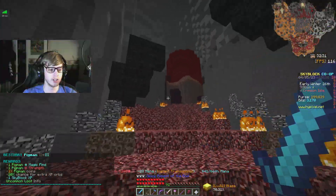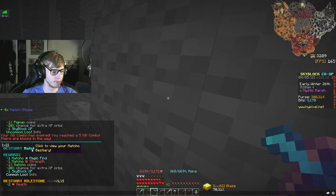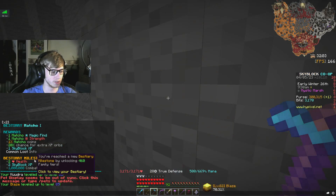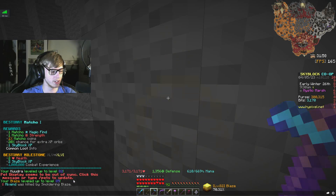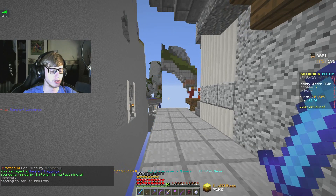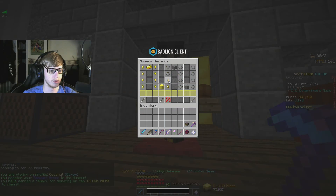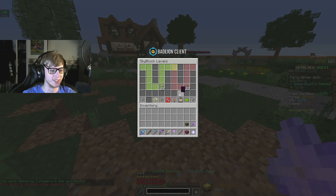I just need to find one macho — boom, there it is, macho level one, which is one mil combat XP, two skyblock XP, two HP. That gets our Kudra to level 82 and our blaze to level 85. We warped to the museum, and this should be seven more skyblock XP — boom, seven skyblock XP, we are level 224, let's go!